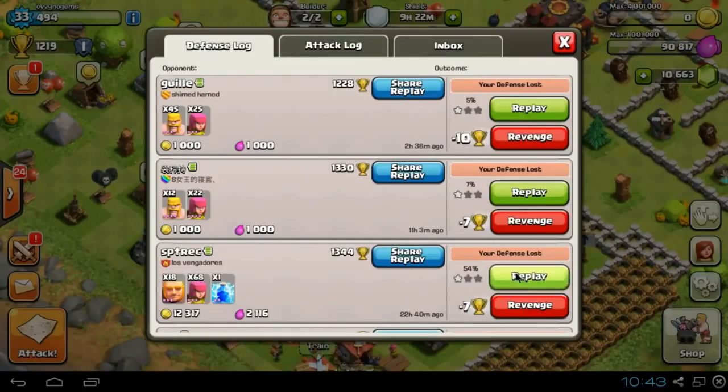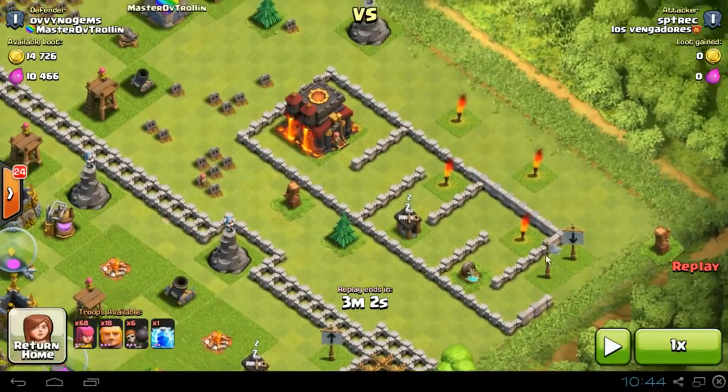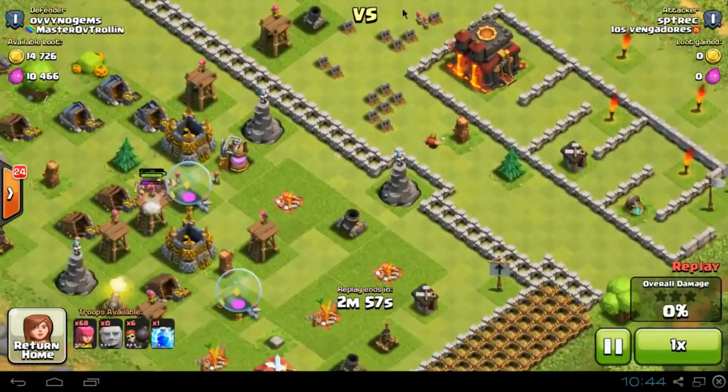Now this is where it starts to get interesting. Because some people obviously believe that the white flag does not mean spawn here and you'll be safe — it means bad, do not spawn here. And they want to spawn around the other side thinking they'll be able to take out the base. I actually had to redesign this a few times. But this is what happens — this guy spawns up and goes for my stuff over here, spawning his giants in the center.